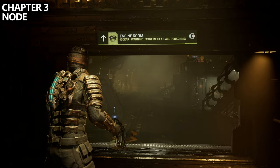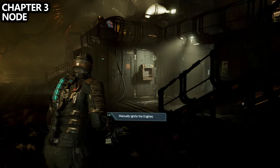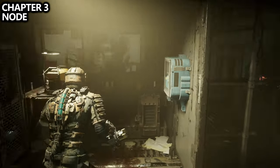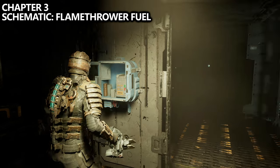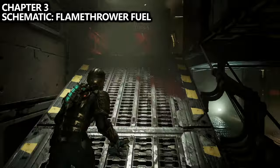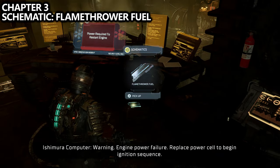Last but not least, we've made our way into the engine room, one of the final areas in this mission. There are two things to quickly grab. Underneath the staircases, you'll be able to find a node that's actually really well hidden — I didn't find this one on my first playthrough. Additionally, if you work your way to the console we have to activate, on the chair next to it we can find Flamethrower Fuel as a schematic.